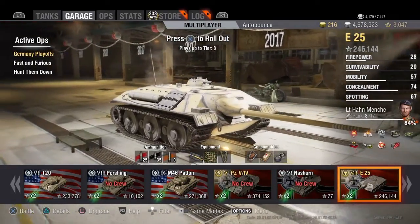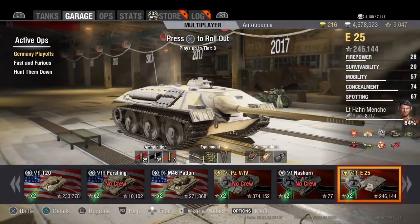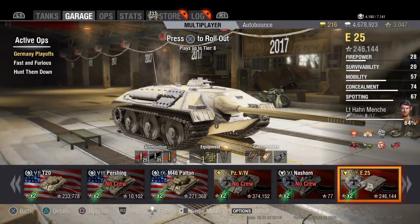One last thing before the gameplay: when push comes to shove, this tank has an amazing up-close and personal encounter ability. Other than the camo value and shooting undetected, if you have to get into a close-quarters engagement, this tank is so maneuverable it can get up to the side of a target and has incredible DPM. There are a lot of tanks that just don't have the HP pool — especially later in game when you're full health and they're not. Even if you eat one shot, you can drain their HP pool before they can kill you.